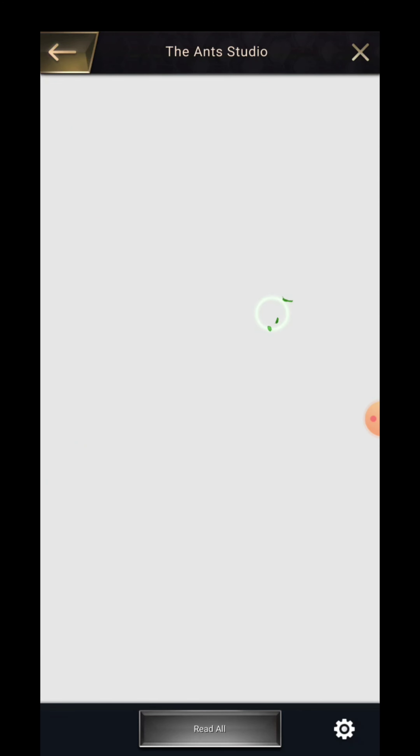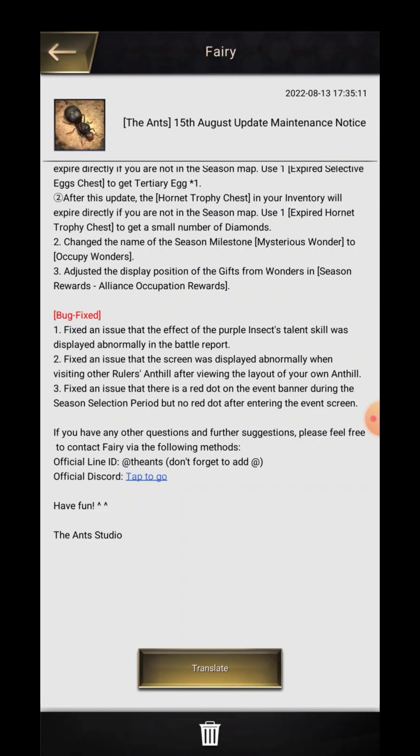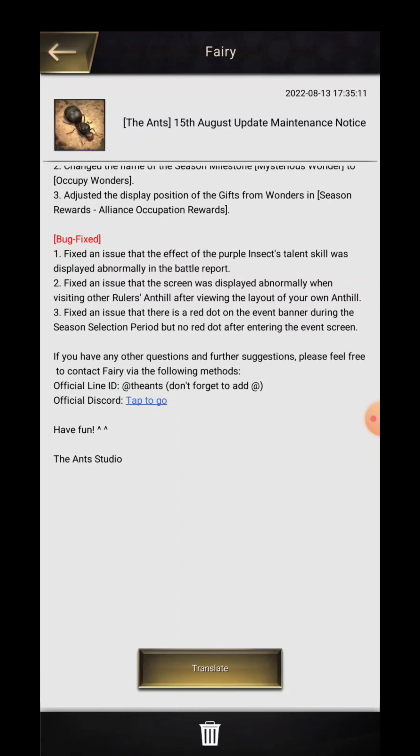Now for the bug fixes — there are three bugs which have been fixed. The first one is a fixed issue where the effect of the purple insect talent skill was displayed abnormally in the battle report, so they have fixed how it features in the battle report. The second one is a fixed issue where the screen was displayed abnormally when visiting other rulers' hives after viewing the layout of your own hive.